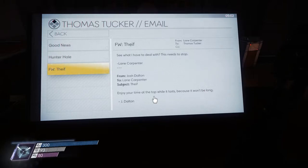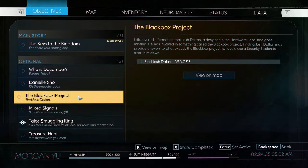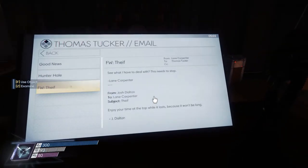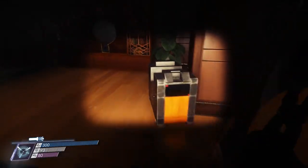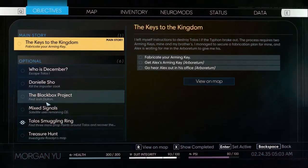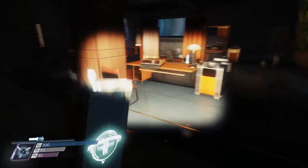Thief — is it misspelled? From Lane Carpenter to Thomas Tucker, originally from Josh Dalton. The Black Box Project Josh Dalton? 'Enjoy your time at the top while it lasts, because it won't be long. Josh Dalton.' Then they forwarded it to Thomas Tucker: 'See what I have to deal with. This needs to stop. Lane Carpenter.' I don't know what that's about. It's been way too long since I read anything about Josh Dalton. All I know is kind of what it says in the quest — they were a designer in the hardware labs, gone missing, involved in the Black Box Project. Some sort of top secret thing.